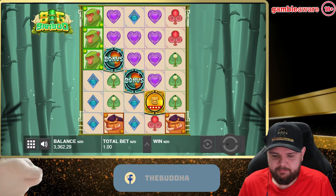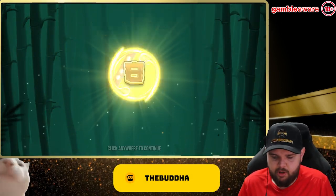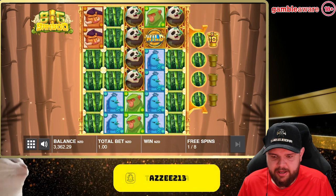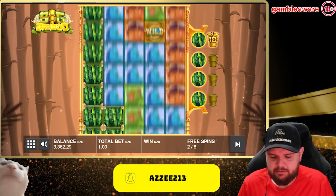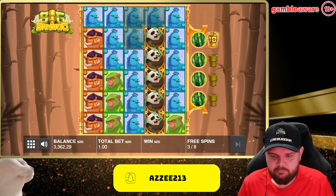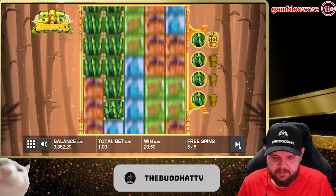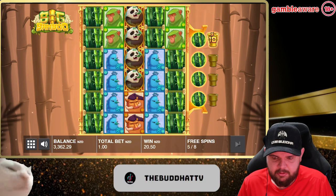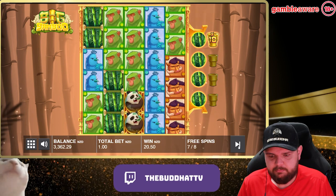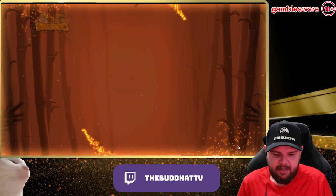Gives us the eight spins. Another game here where it just takes one — there's no building in the feature. Every hit has a potential for 10x. Go coins, go coins! Okay, it'll give us coins here — blues, it's something. Pandas, coins here surely. Last spin here — that one's a dud, an absolute dud.